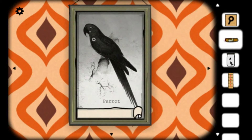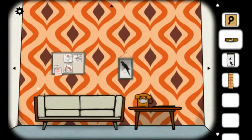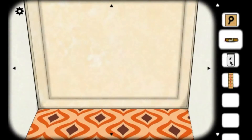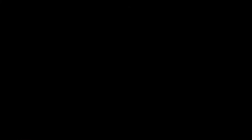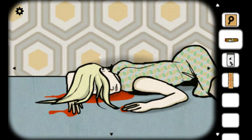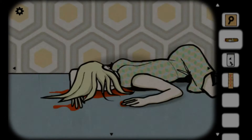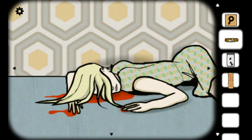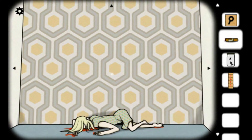Birdie, birdie, wanna cracker? Polly wanna cracker? Polly wanna help me out? Nothing up there. Dead woman on the floor who's not going to say anything. Nothing on your feet. Feet... ears — it seems to like ears, kind of going down the sort of ear canal.